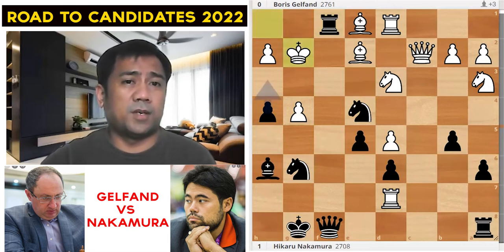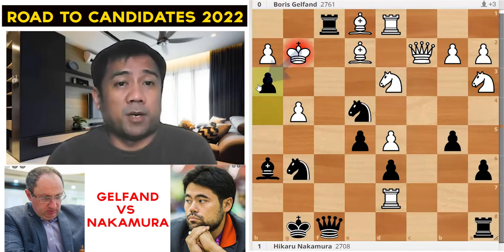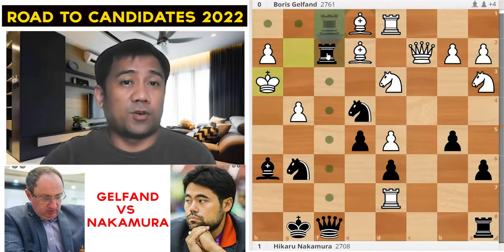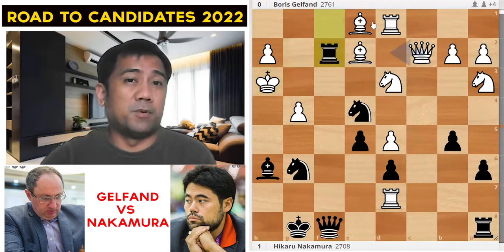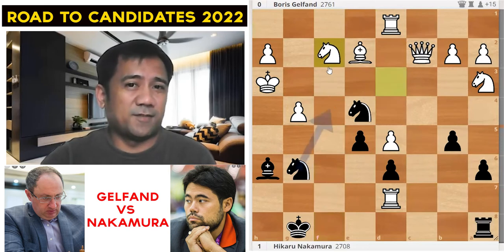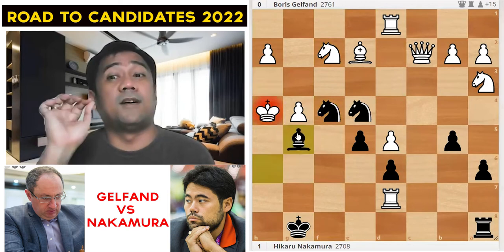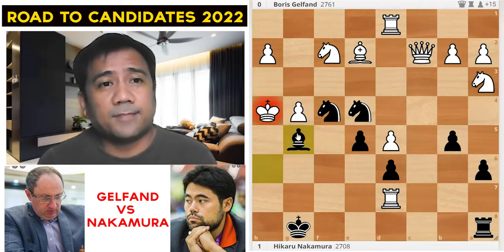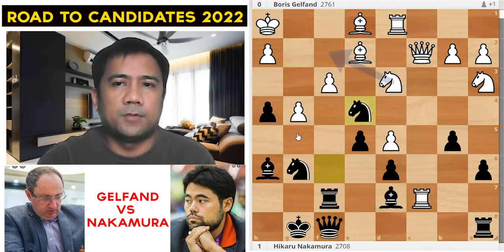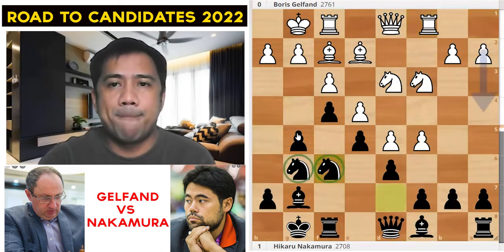After Rxf3, Rxd7, he has Rf1. After Kg2, he played Be3, but h3 could have forced checkmate soon. After h3, Kxf4, then Rf2 — if the bishop takes on f2, Qxf2 is beautiful. Then Nxf2, Nf4 check, king goes to h4, Bg5 checkmate. That was his game against Wesley So. Now going back to the Gelfand game.